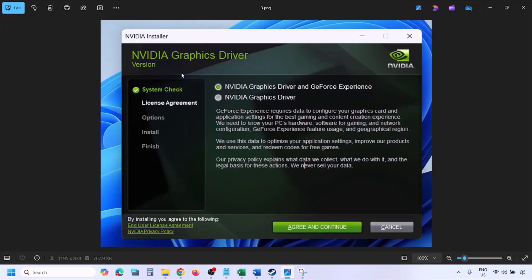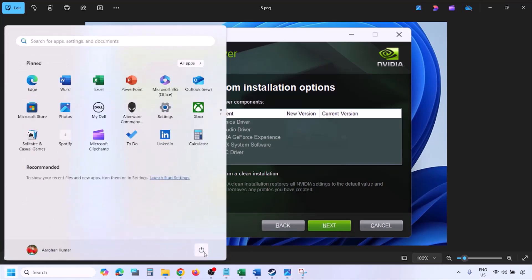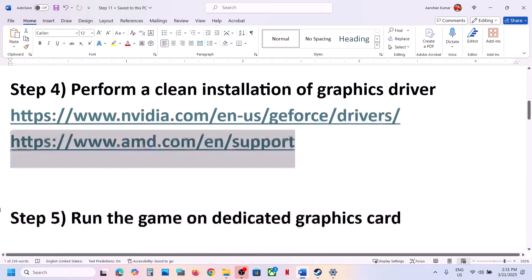Once the download is complete, run the EXE file. You will see a screen — click Agree and Continue, then select the Custom option (Express is selected by default). Click Next, and on the next screen put a check on Perform a Clean Installation. Click Next and let the installation complete. Once done, restart your computer and launch the game. AMD card users: first uninstall the current graphics driver, restart your computer, then go to the AMD website, select your graphics card, install the latest driver, restart, and launch the game.